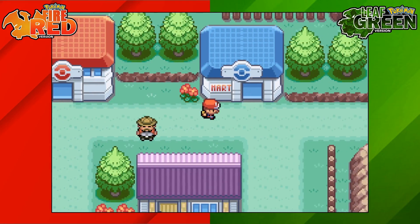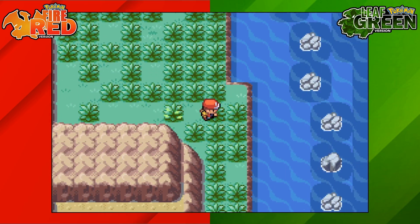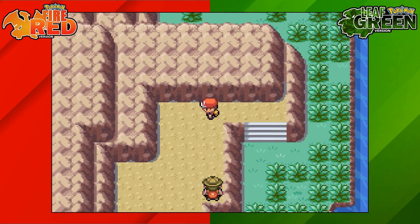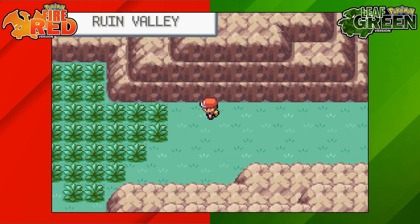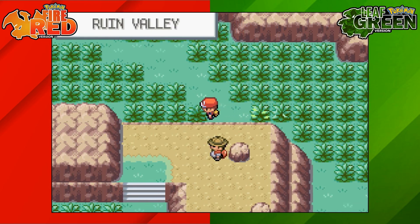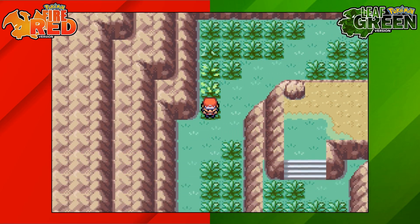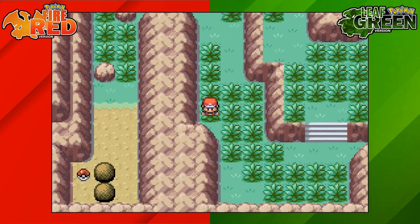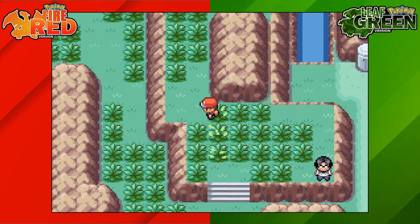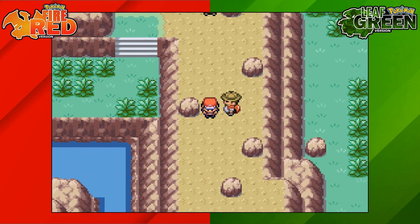Next, go to the Dotted Hole, which is on Six Island. Starting on Six Island, go towards the right-hand side towards the Water Path, then head south towards the Ruined Valley. Go towards the left-hand side, keep going down, then back over towards the left again. Once at the Ruined Valley, keep going all the way to the left, then go downwards past all the rocks, put on another Repel, and head upwards.